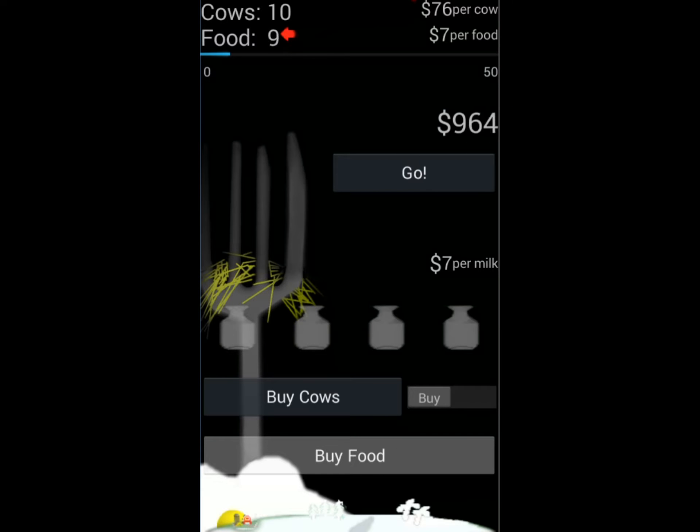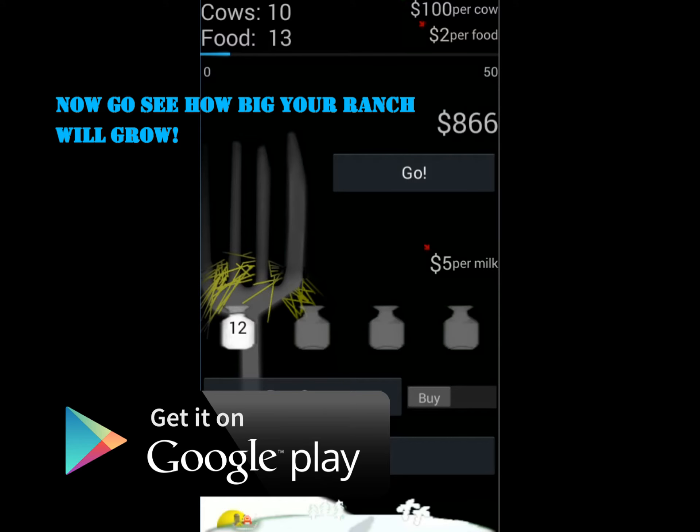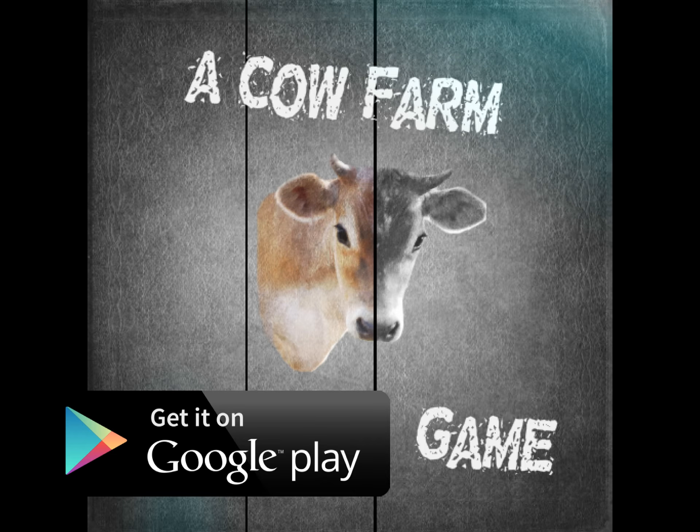And you'll get moolah! Moolah! That's basically it. Why, Coco, that's easy. It sure is. Go buy the game now.